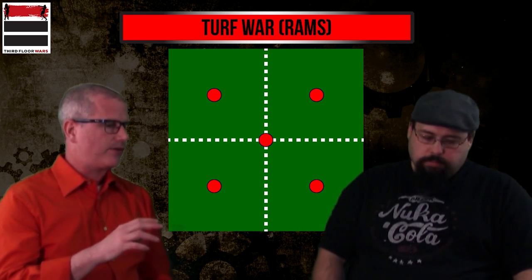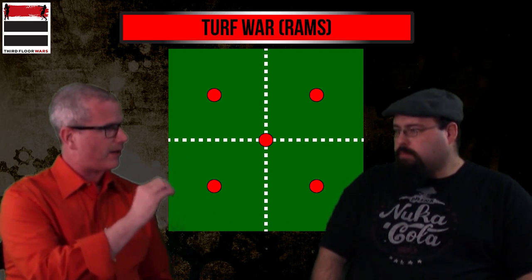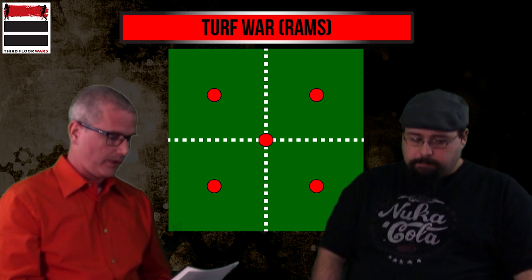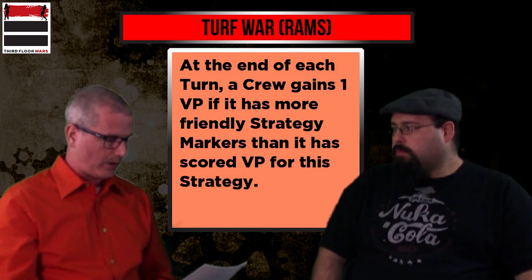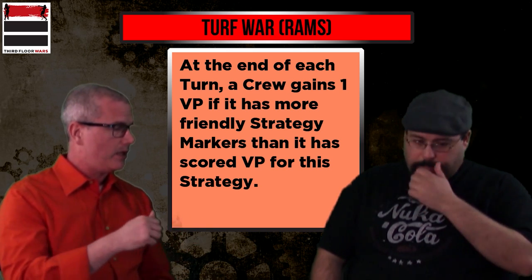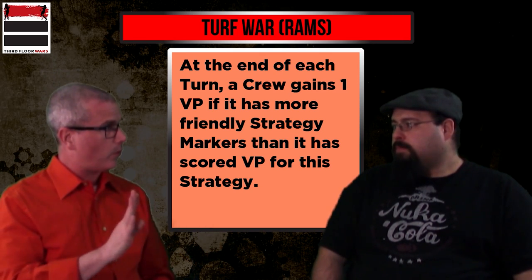It sounds like initially it's board control and killing, but in reality positioning is huge. If I kill an enemy model on one of those lines, I now have three potential markers I could flip — one in each adjacent quarter, plus the central one. It also rewards calculated ranged play. At the end of each turn, a crew gains one victory point if it has more friendly strategy markers than it has scored VP for this strategy. So turn two you need one marker, turn three you need two, and to get that fourth point you need four friendlies out of five.